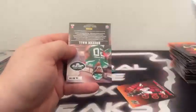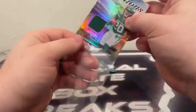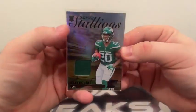Next pack: Hassan Haskins, Bo Melton, Kyle Pitts, and Breece Hall on the Rookie Stallions for the New York Jets.